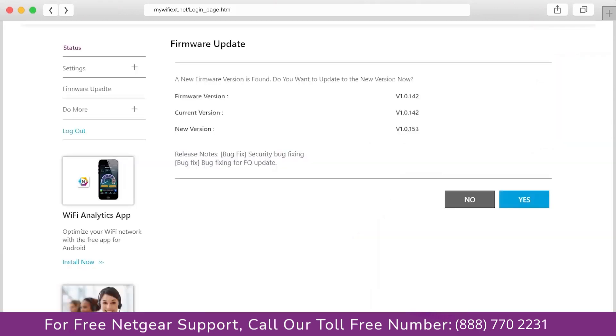The third thing you can do is make sure that you are using the latest firmware version on your Netgear range extender. If you do not know how to update the firmware, watch one of our videos on it.